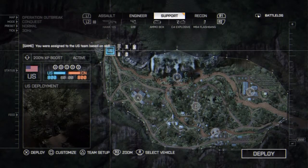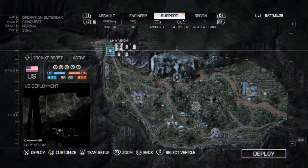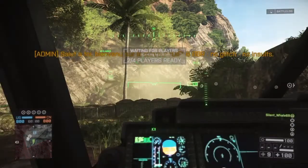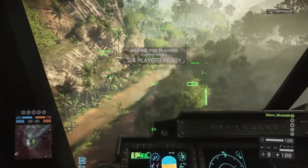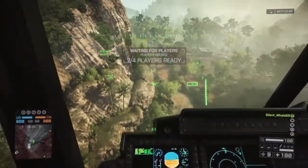As long as you have the map, you're going to spawn in on the helicopter. You want to fly straight to Sea Base on this map. Basically, you want to spawn in a helicopter and fly straight to Sea Base.